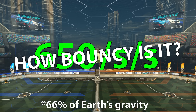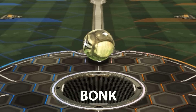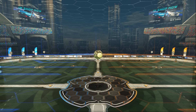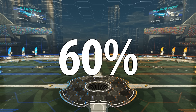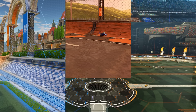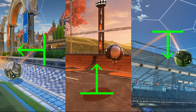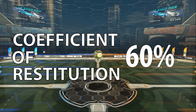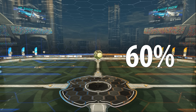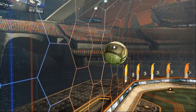How bouncy is the ball? Dropping it again and letting it fall further, by analysing the frames we find that the ball retains 60% of its momentum after a bounce. This 60% is actually an interesting constant — no matter how the ball bounces, it will always retain 60% of the momentum it had in the direction of the wall. This percentage is the coefficient of restitution, which describes how bouncy an object is, and it's the only thing we need to determine how the ball will react to a wall.